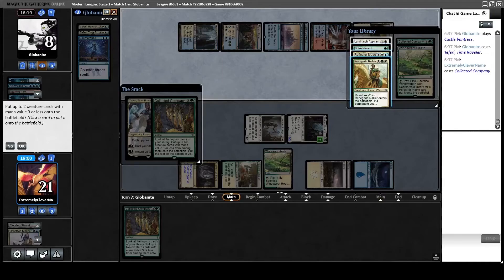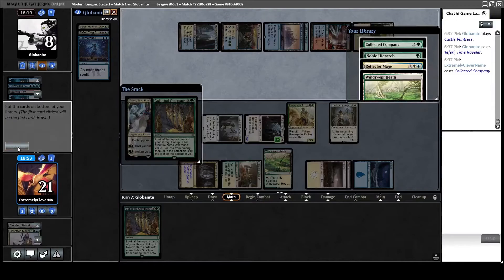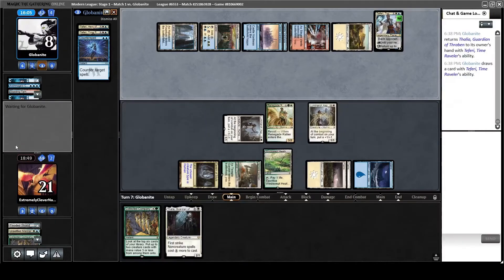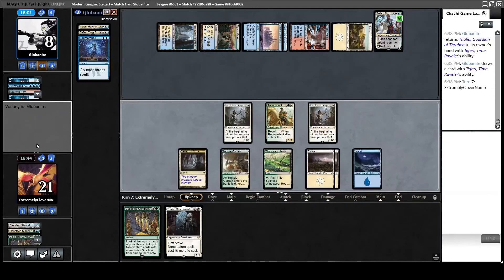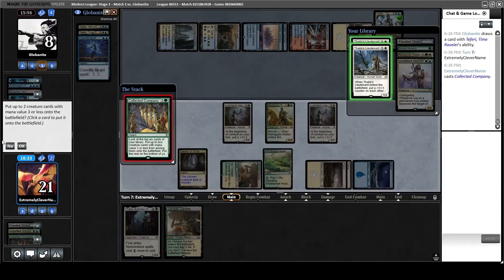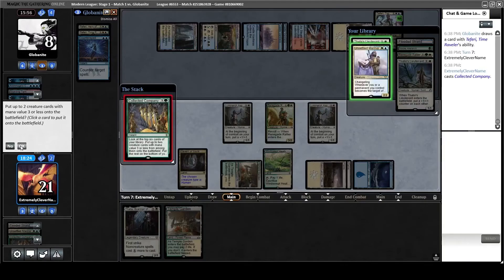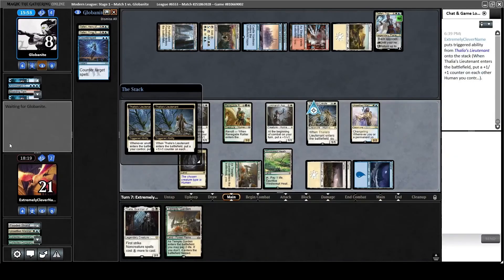I get some good stuff. I should have cracked a Fetchland first to benefit from the Rallier — bad play on me — but I still have a solid board with Aspirants. They pop up my Thalia. They're at 8, so I'm in a good position to kill them. I have 7 creatures on the board, so if I can get one Lieutenant I'll be in a great spot. I think about spinning the roulette wheel for the Lieutenants, but then realize they could have a Solitude. I don't need to overkill — I have the Unsettled Mariner to protect me, which will lock up the game. I can't think of anything they could do, and I'll be able to hit for 8.